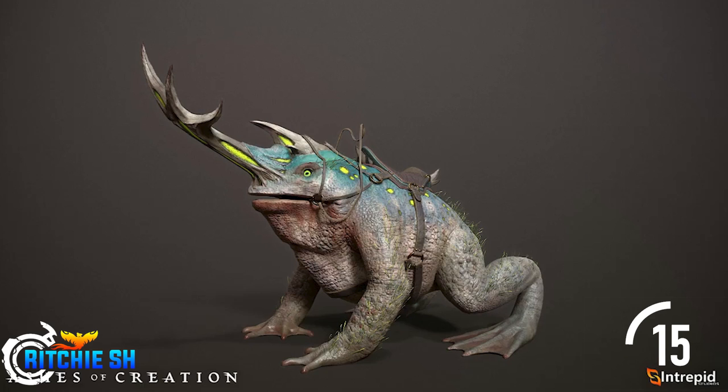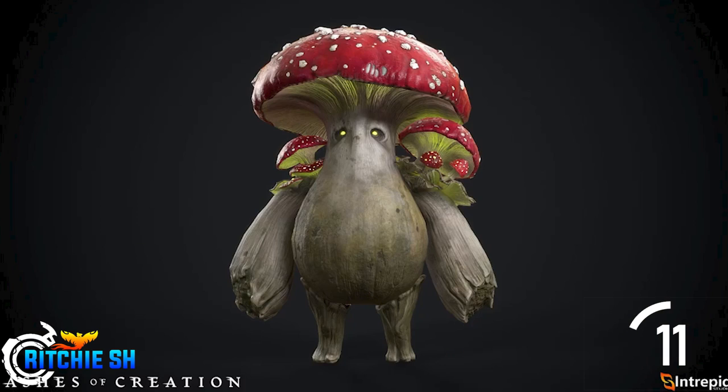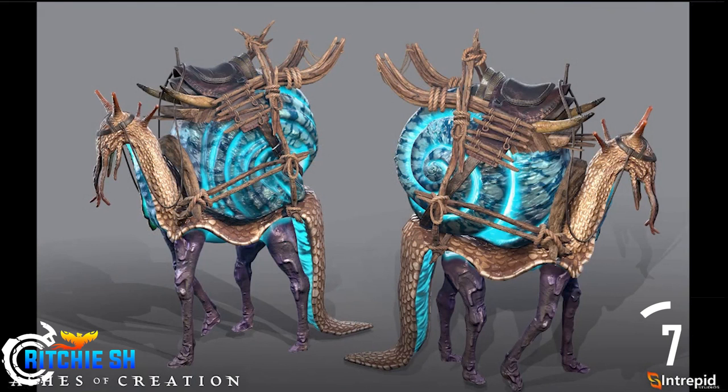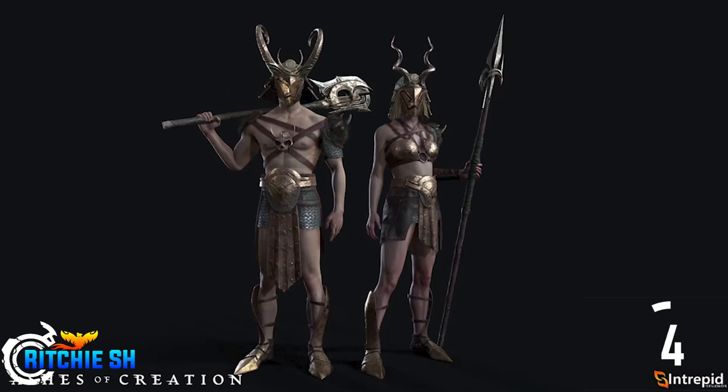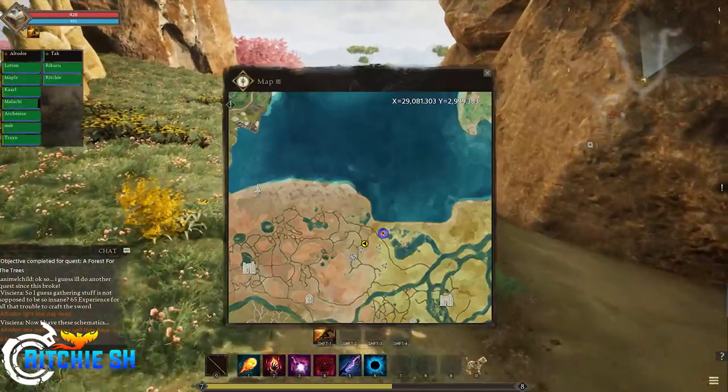Onto the character art, we have the Dredge Horn Frog mount, the Frog Caravan, the Hefty Caplan mushroom pet from cosmetics, the Terror Bird mount, the Crystal Line Remnant, the Whisk Wells — otherwise known as the Snorse — Wrath's Legacy cosmetic set, and the Cailar Tier 5 in-game plate armor, which looks absolutely amazing.